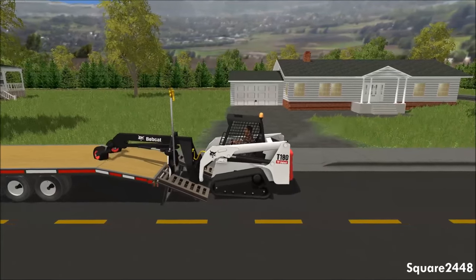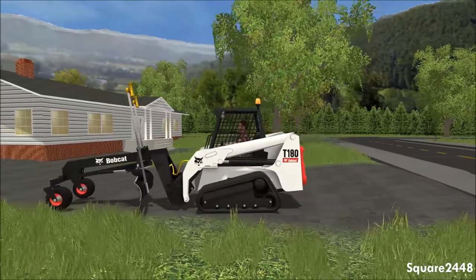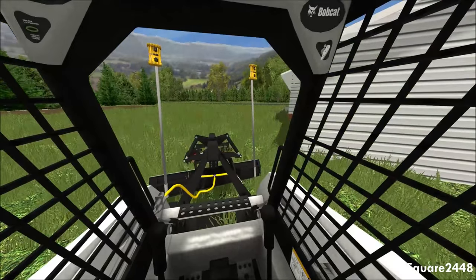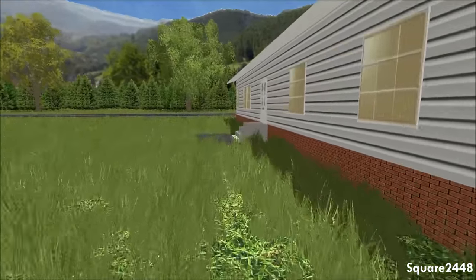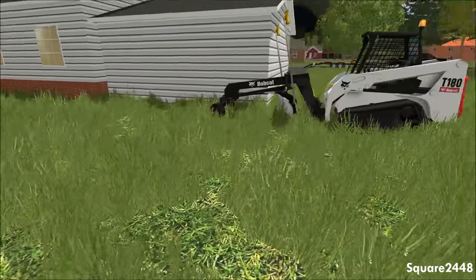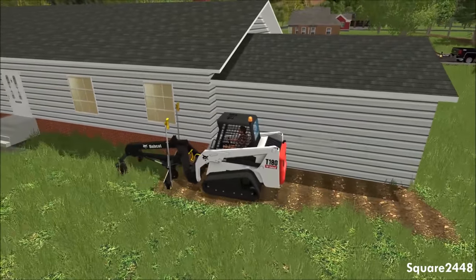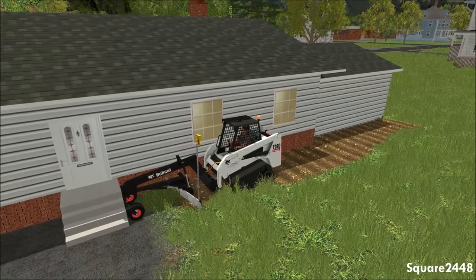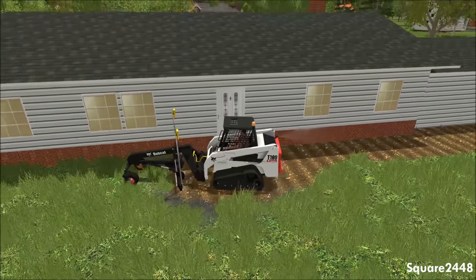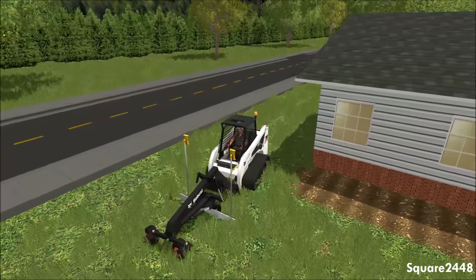We'll be going to the back since that's where the patio is. Let's lower the attachment and get it situated so the wheels are on the ground, then drive on over. We will be building a patio in the back — they do have a small gravel patio there but they want a large one, probably the length of the house, so they can add a trampoline or something. This is a very cool piece of equipment and a pretty cool attachment. Let me know in the comments what other types of building videos you'd like to see.